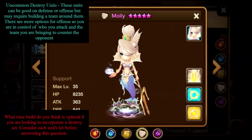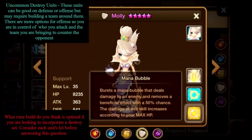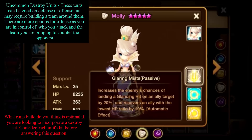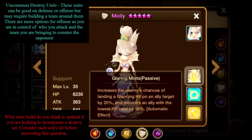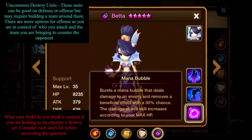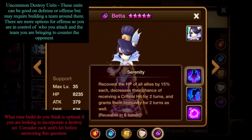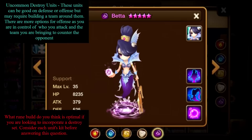Next is Molly, the Light Mermaid — a common guild war defense unit. She has a skill based on max HP, removes all harmful effects, creates a shield based on unit level, increases glancing chance by 20%, and heals the lowest HP ally by 10%. She's self-sustaining, making her a strong candidate. Similarly, Betta deals damage based on max HP, has a heal or revive skill, and provides critical damage reduction with immunity — allowing sustained survival.